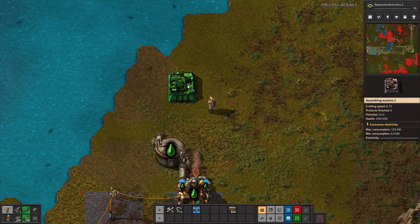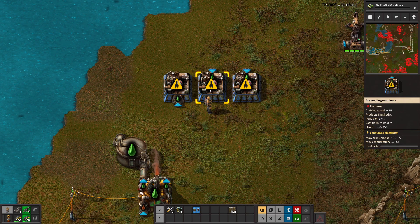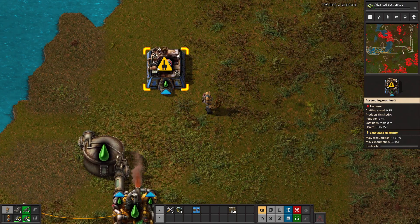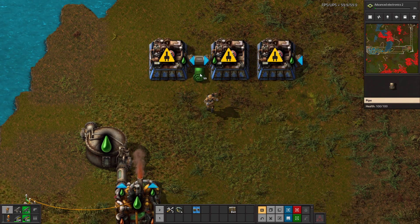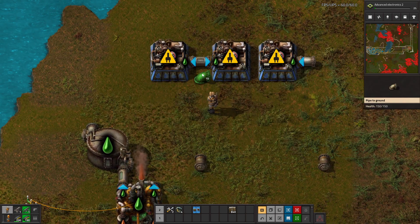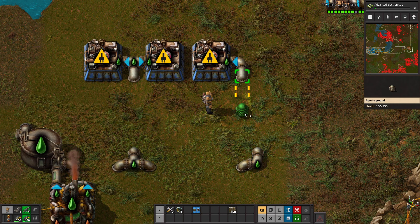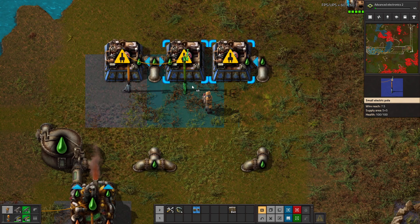Big biters are scary. Hold on — I'm rethinking this. We'll do this instead. Put the pipe right there and I'll put the undergrounds here. Look at that — perfect hand-eye coordination. Lined it up perfectly, first try. Nothing to see here.